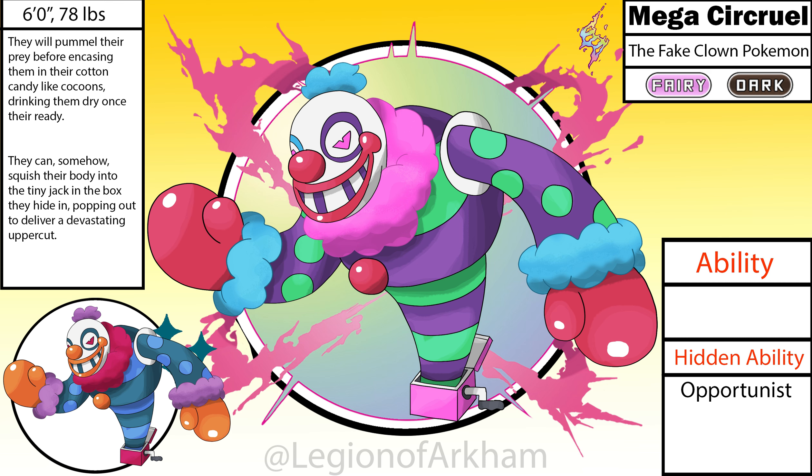Mega Circle, the fake clown Pokemon. I modeled this Mega after the giant clown boss from the end of Killer Clowns from Outer Space, as well as Jack in the Boxes that the baby clowns pop out of. I made this thing jacked since the boss clown was jacked. I tried to keep the colors and patterns from getting too out of control despite how much of an eyesore this Pokemon already is. I gave it a slightly more defined jaw and boxing gloves from the biker scene of the movie to help this Pokemon feel like a bruiser. I wanted the Jack in the Box to be super tiny so the sheer ridiculousness of it popping out was amplified. This is probably the weakest Mega Vanek design, but it's a solid one nonetheless. Three down, three to go.